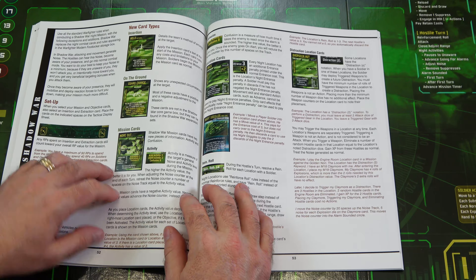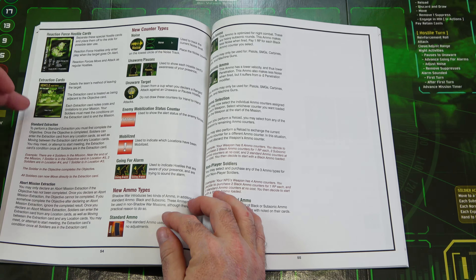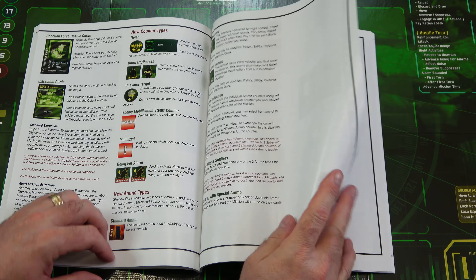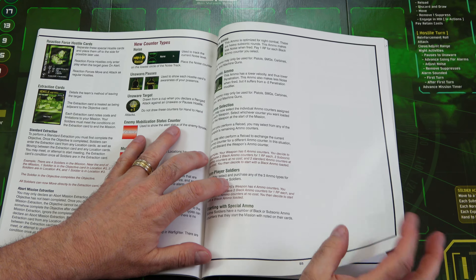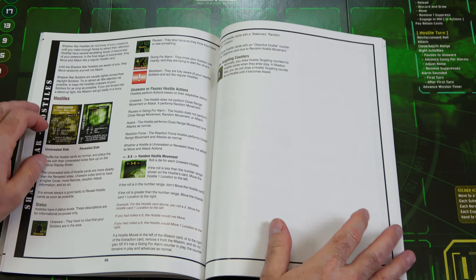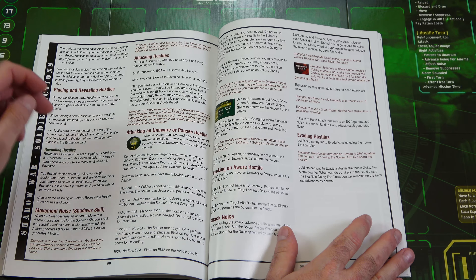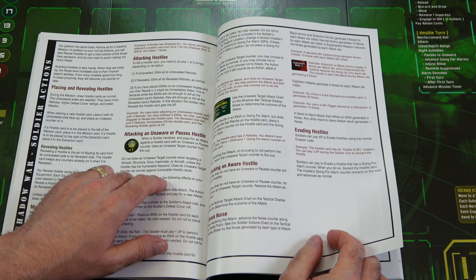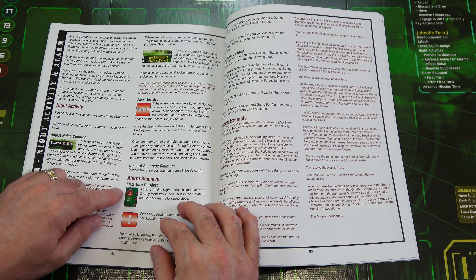The Shadow War area of the rulebook starts on page 52. It explains the setup, equipment, vehicles, new card types, and mission cards. You'll also find extraction cards, reaction force hostile cards, and new counters compared to other versions of Warfighter. Going for the alarm and the alarm — the stealth aspect of this game is high. Black ammo is subsonic; it's just a heavier hitting ammo than standard subsonic. Then you have hostiles, random hostile movement, hostile target encounters, movement noise, placing and revealing hostiles, attacking hostiles, attacking unaware or paused hostiles, and attack noise and evading hostiles. The noise track and going-for-alarm track are both explained here.